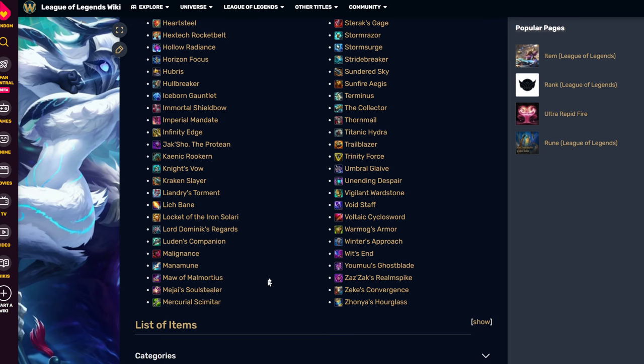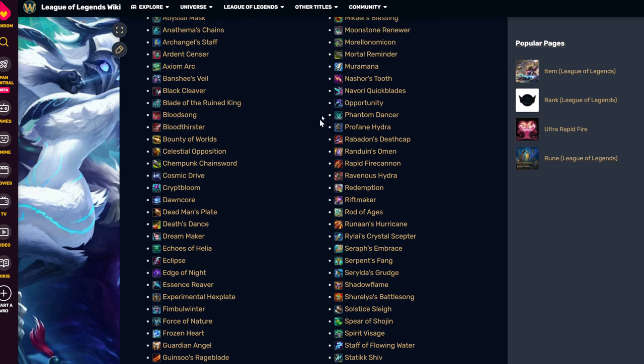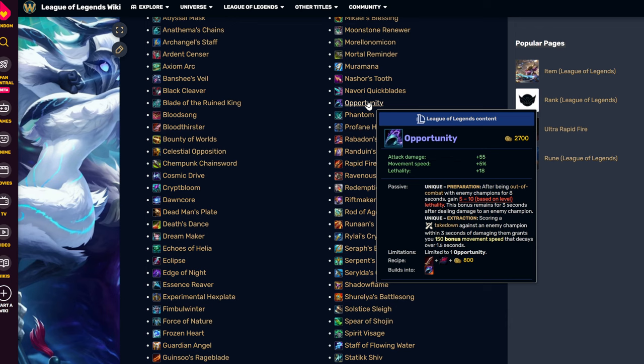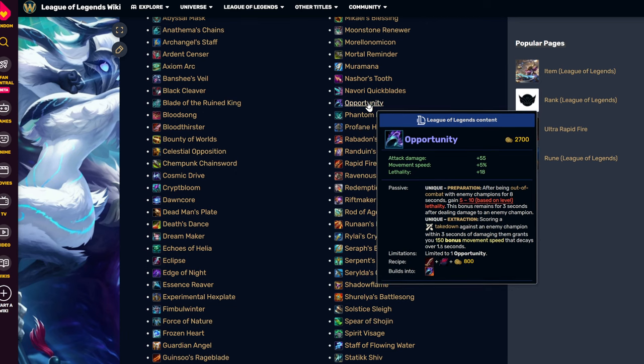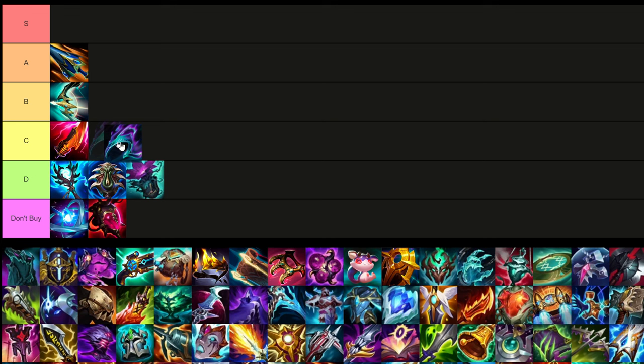I believe this is Opportunity. After being out of combat you gain lethality and it remains for a few seconds — kind of like the Youmuu's Ghostblade mythic passive. It can be useful, and it's a little more useful than Cyclosword, but you're pretty much not going to be buying these items most of the time. I'll put it in C tier for now because it is better than most of the stuff below it, but generally I'd say avoid this item.